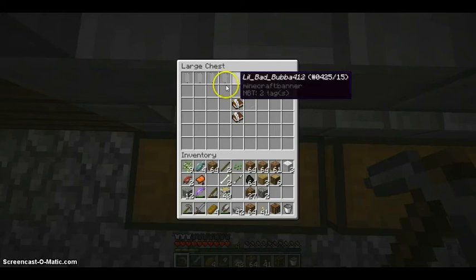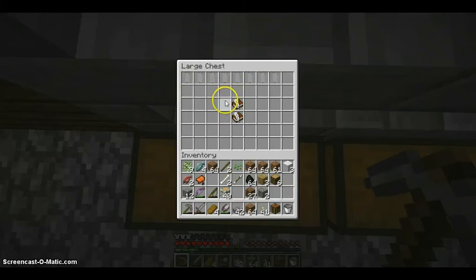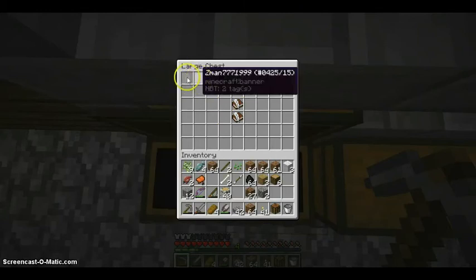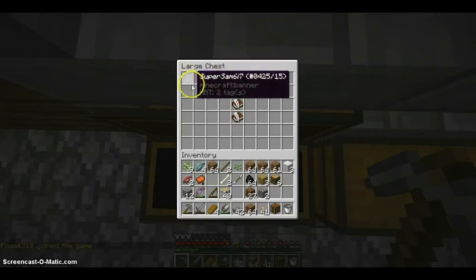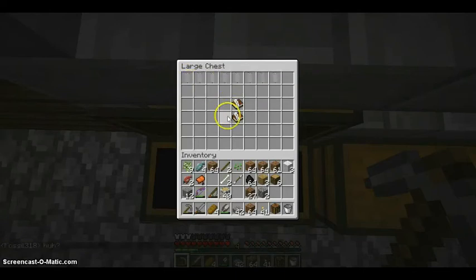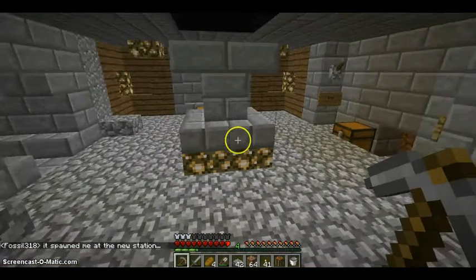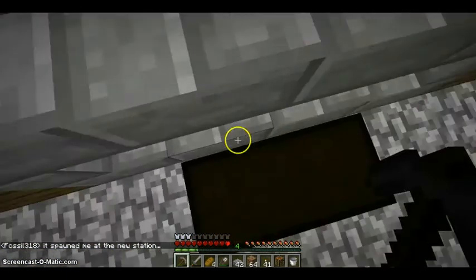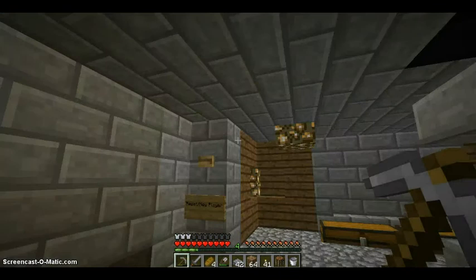Basically once the game is actually all started up, what you're going to do is just take your banner that has your name on it and make it your banner. I have a design for a custom banner of mine which I want to get to pretty soon — I might do it later in this episode or in the next. You're just going to take it and plop it down in the new player chest, and it's going to automatically put you into the system. Then you just have to hit the new player button.